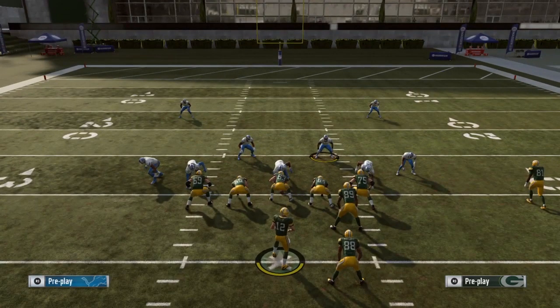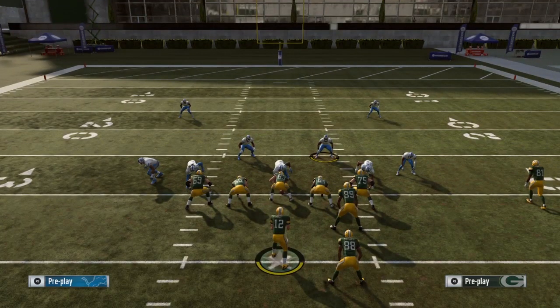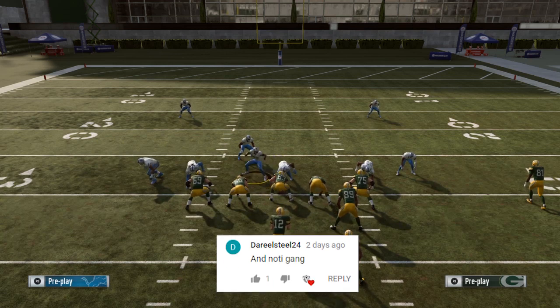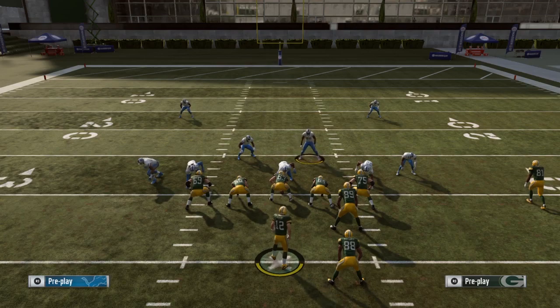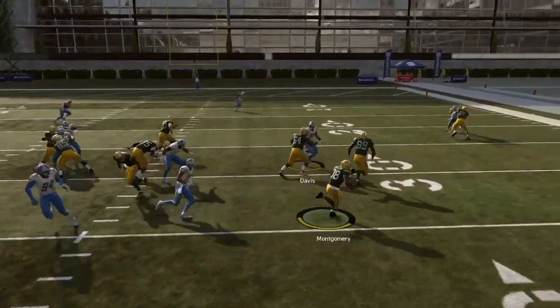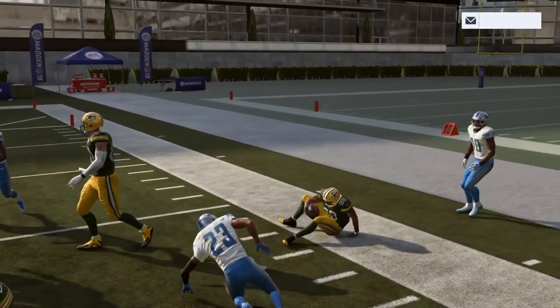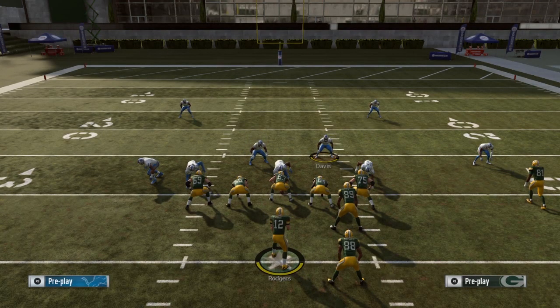When I want to run the toss, I normally run it to the side that has the DB blitzing on the outside. You see this nickel defender on the outside — a lot of times the user defender will be on this side, so a toss to the right will throw him off. It looks like the DB can stop the run, but from this set the slot receiver does a down block and the pulling blockers are able to block that DB and get to the next level. You follow your blocks and get wide open to the outside.